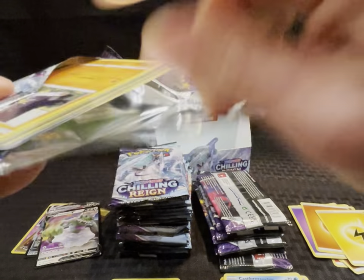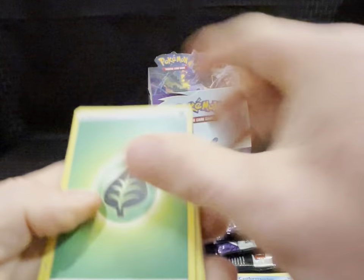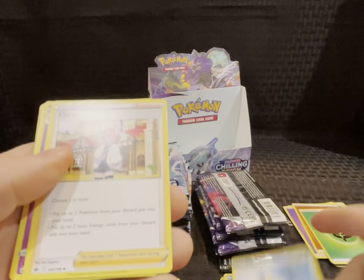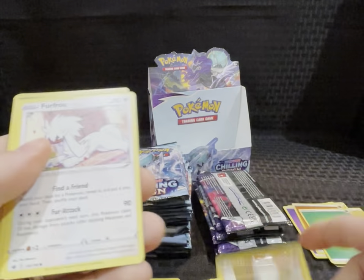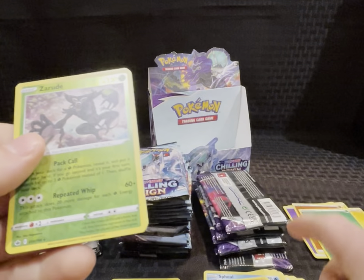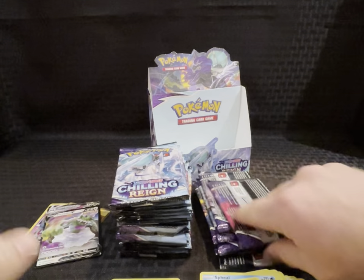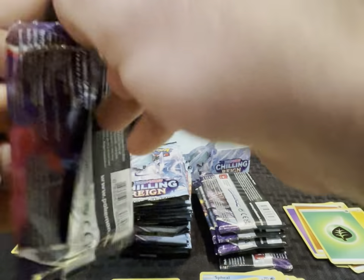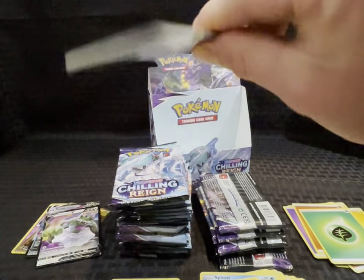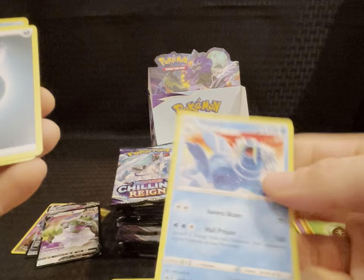Pack eleven — Clara, Haunter, Farfetch'd, Fur Fruit, Venipede, Spheal, Crab Brawler — oh, that's cool looking — but reverse holos are rude, and a Skullipede. One too many cards — nothing in the back then.